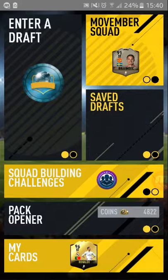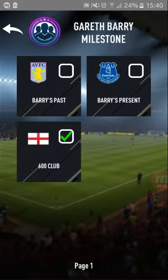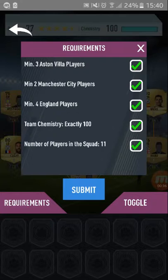So the Gareth Barry milestone. This one says Barry's Past — I've done the 600 club, haven't done the present yet, but I've done the past. Basically what you need is three Aston Villa players. I think you need two Man City and four English with exactly 100 chemistry. So I've got a couple of players off position, off chem.